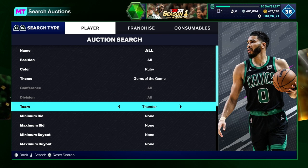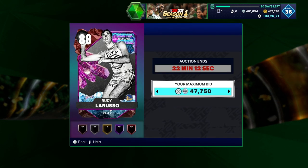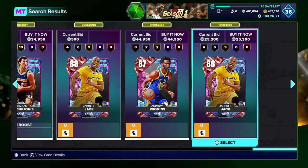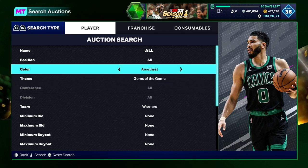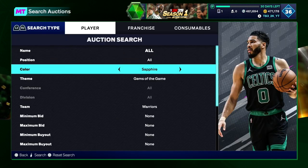If you know, De'Anthony Melton — apparently he's really, really good, so he's expensive. Just go look at his cards, just look at them. It's that simple. There are cards in this game that go for so much for no reason — well, for reasons obviously — but you just don't expect them to, honestly.